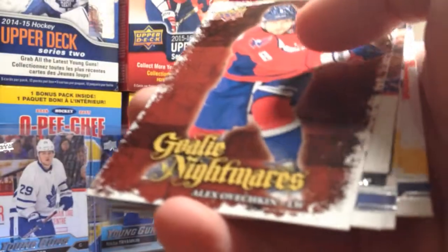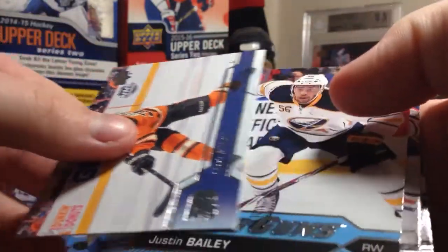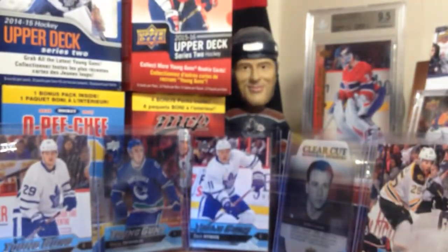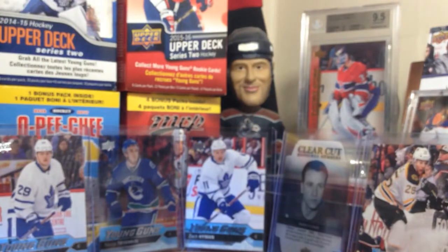Next pack — Goalie Nightmares, Alex Ovechkin, Evgeni Panarin Skinner. Nothing too sensational except for that nice canvas duo. We have Justin Bailey Young Guns, which I believe I just got his canvas Young Guns earlier on. So the first box was Justin Bailey, the second one was Carlo. But yeah, so far so good.